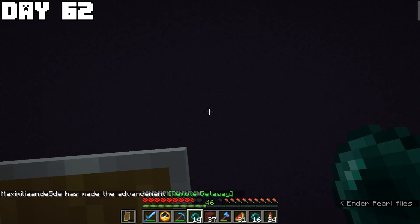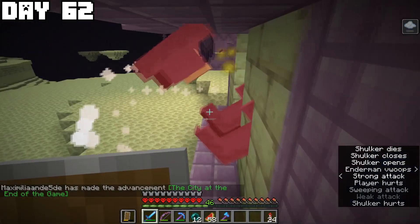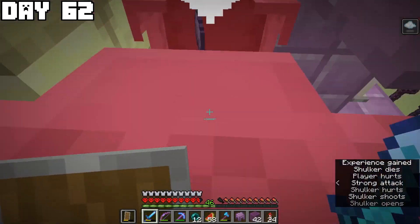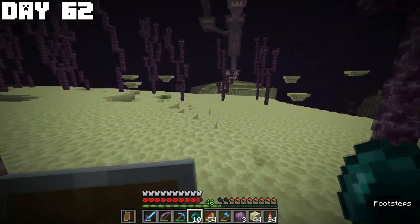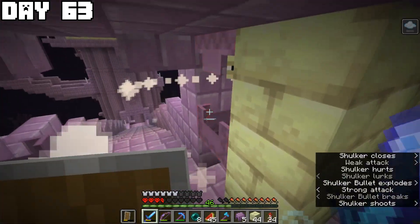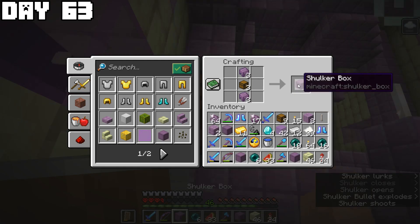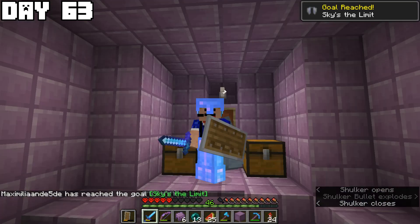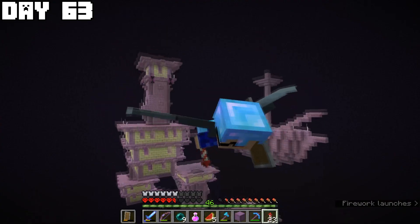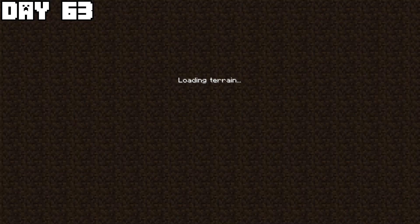On day sixty-two I went to the outer end island, broke some chorus fruit, and looked for an end city. I found one and started killing shulkers for shulker shells, then mined the glass for the beacon — but this first end city had no end ship, so I traveled to another one that did. I fought through the towers killing shulkers, got great loot including enchanted diamond tools and diamonds, then went to the end ship where I got even more loot and the elytra. I also got the ender dragon head and more shulker shells before flying away.